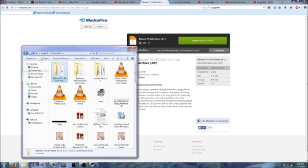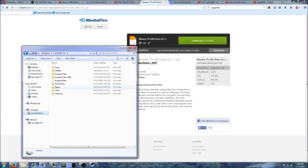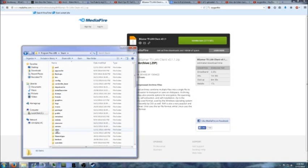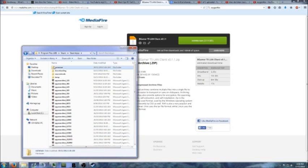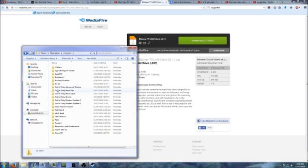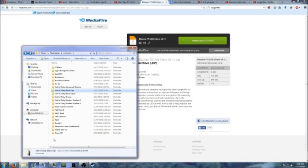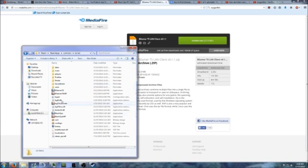Then before you do anything else, you need to take your original copy of Black Ops — so all this stuff — actually just copy the whole folder. Go to copy and paste it in here again. I'm not going to do it because I've already done it. I just renamed it 'Black Ops LAN', which is this one here.